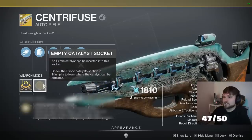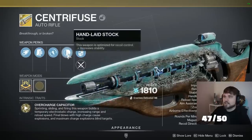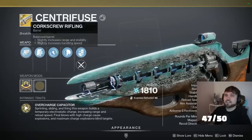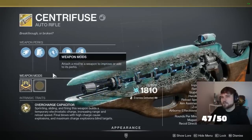We actually don't have the catalyst yet, so we don't know what that's going to do — but it would be really sick if it did something like reconstruction maybe. We've also got handlaid stock and regenerative motion: sprinting gradually reloads this weapon. So it's not nearly like the Zhalo Supercell from D1, but it is cool in its own right. Let me know your thoughts down in the comments below.